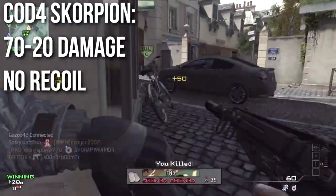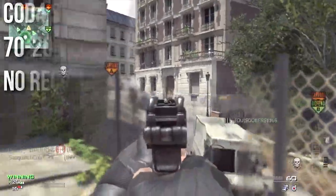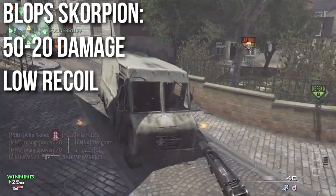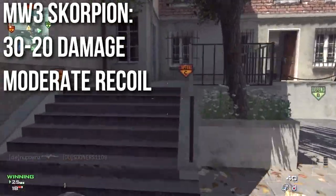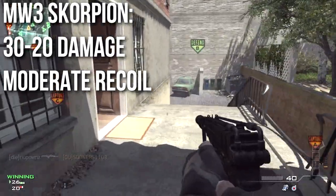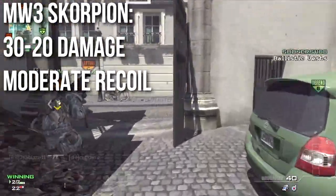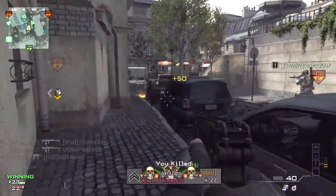In Call of Duty 4, this weapon did 70-20 damage, pretty good rate of fire, and little to no recoil. In Call of Duty Black Ops, this weapon did 50-20 damage, with very little recoil and a few other negative attributes. In Call of Duty Modern Warfare 3, it does 30-20 damage, pretty decent rate of fire, and the recoil is significantly higher than it ever has been before. It seems like the Scorpion is getting progressively nerfed from game to game.